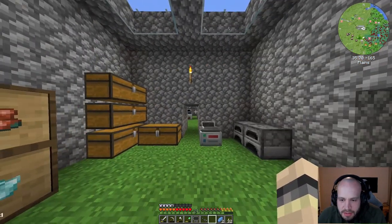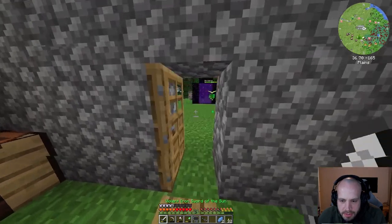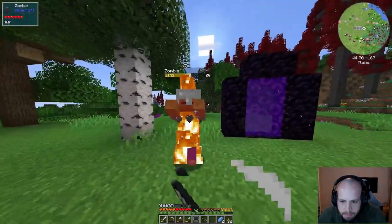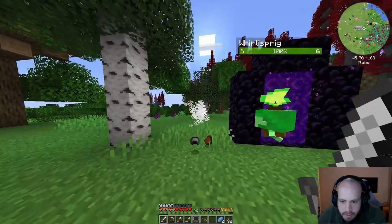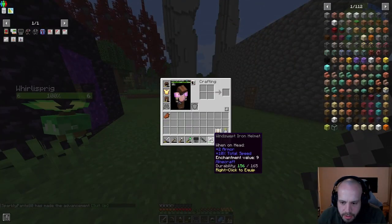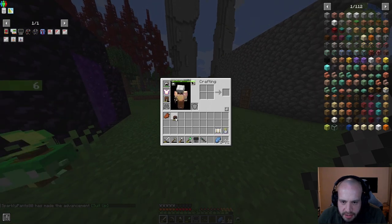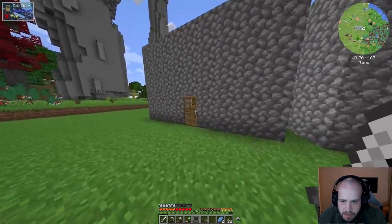Oh hello, this dude has a helmet so he's not burning in daylight - come here! I wonder if that's a mane helmet. Windswept enchantment - oh, speed 10, I will take that, thank you very much.